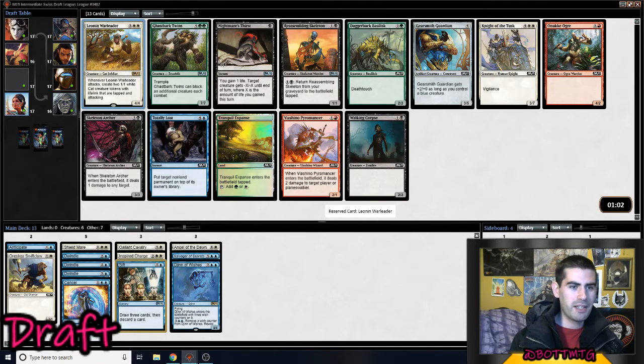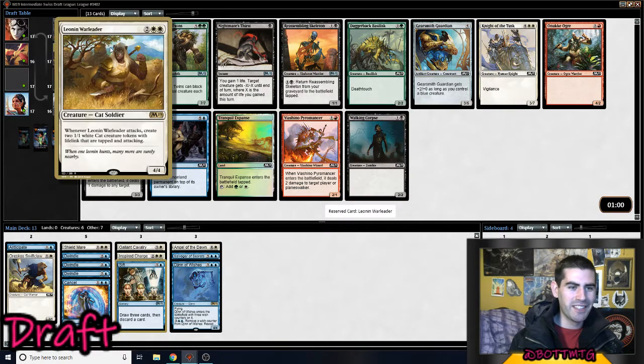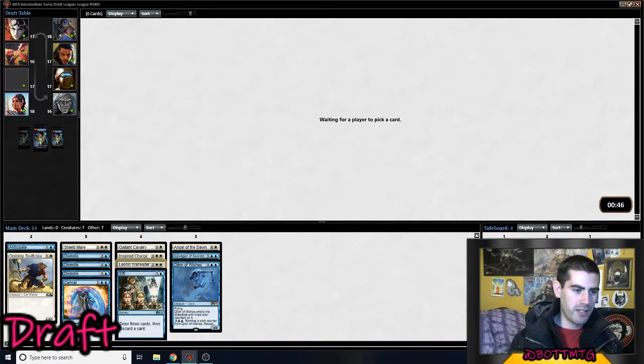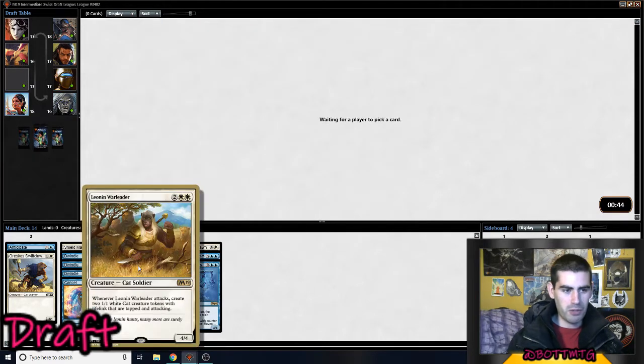Oh my god, I'm going to take the Leonin Warleader! Wow, that is — obviously, it's 13 cards in. The two people to my left are in white, which is delicious for me because this is a bomb rare. I'm going to slam this — it goes in any white deck, it's just so good. If you don't answer it, it's going to run away with the game. Really, really good.